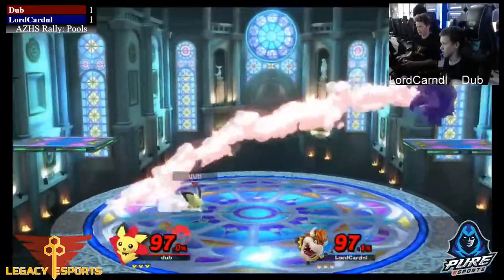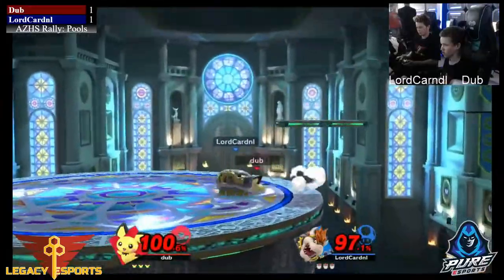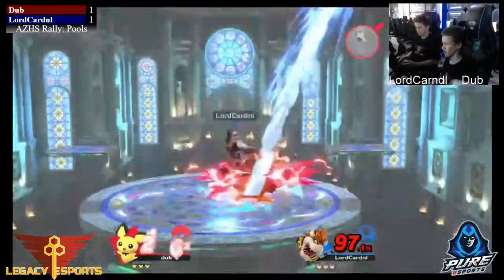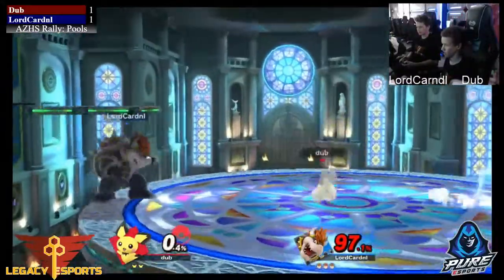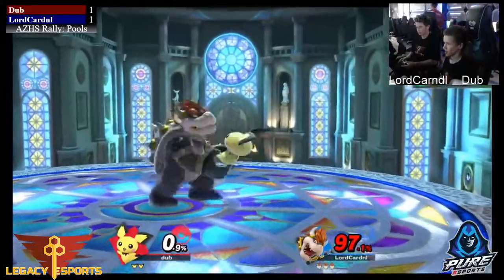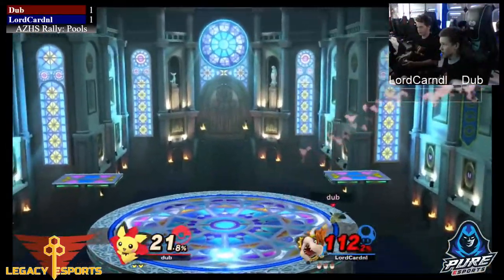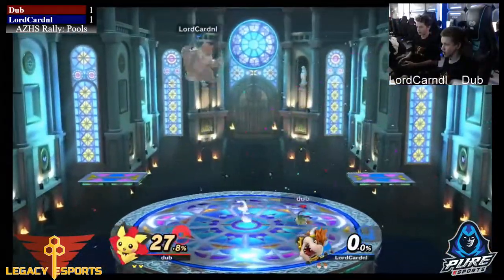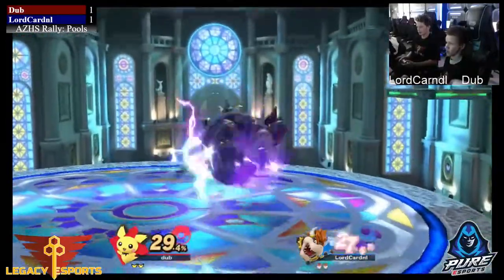As for Pichu, he can loop, he can forward air — people on the platform can jump into a forward air, which is pretty good on Pichu. He can look for up airs on the platforms too. Bowser being able to land these side-Bs is very huge for him. Gets another side-B — not able to land on that platform that time. Nice down-B coming up and Dub lands a beautiful spike, closing that stock out.